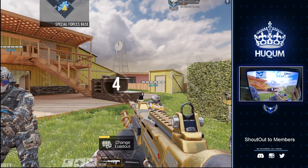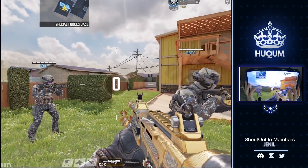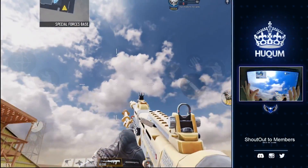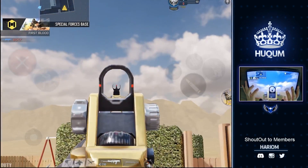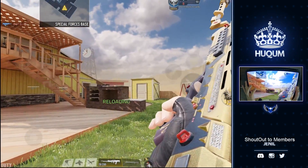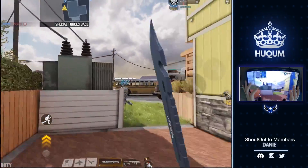Alright guys, here we are in a practice versus AI match so I can showcase all the guns to you. We are starting with the S-36 — let the invincible go. This is how the S-36 looks, this is the iron sight view — much better than the regular S-36 view. This is the reload animation. Without further ado, this is the Machidi.